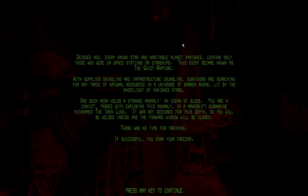This is the first time I've actually loaded this up. Decades ago, every known star in a habitable planet vanished, leaving only those who were on space stations or starships. This event became known as the Quiet Rapture. With supplies dwindling and infrastructure crumbling, survivors are searching for any trace of natural resources in a universe of barren moons, lit by ghost light of vanished stars. One such moon holds a strange anomaly — an ocean of blood.